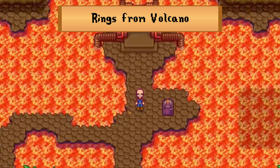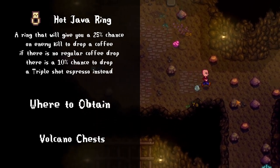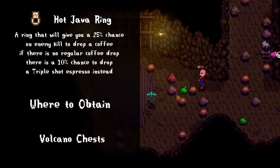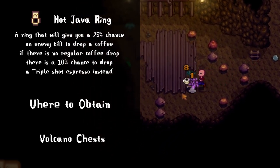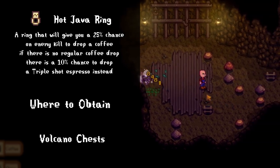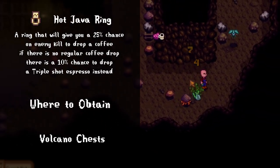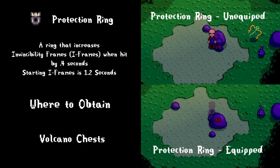Last but not least is the volcano dungeon — the area can be pretty brutal, but the rings and rewards within are well worth it, and the music's also really good. The hot java ring is a nice addition to the game. Not only does it fuel a caffeine addiction, but it also gives you a speed boost. The earlier you get this ring the better because you can start accumulating a vast empire of coffee to use or sell. It's considered a drink buff, which stacks with food and other ring buffs.